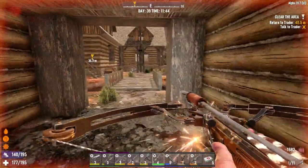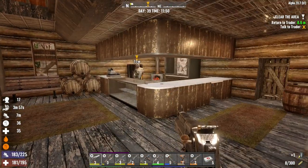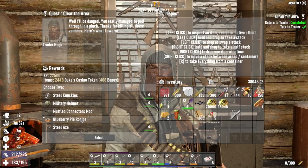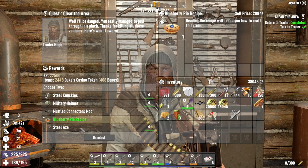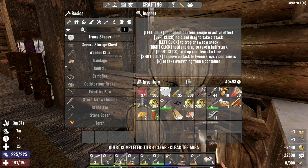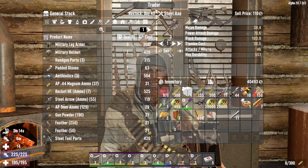There we go, refuel that, make sure we can get back. Have a little lunch before we go in. Well, I lost the bet on this one. Here's some money, blueberry pie recipe, and a better axe. We'll go with those two. Let's switch this out. Oh, I don't have any repair kits on me. That's fun.